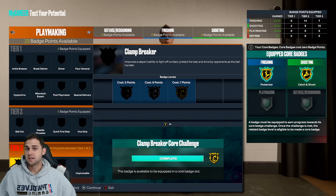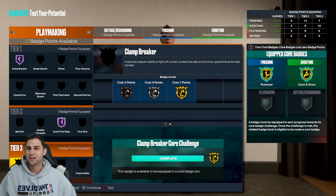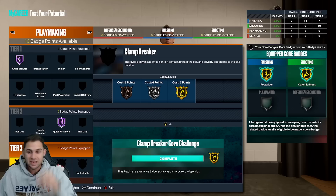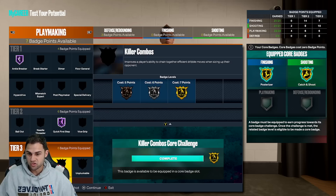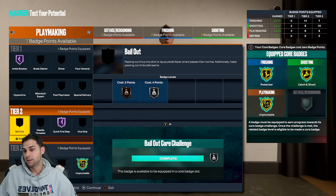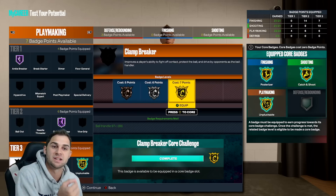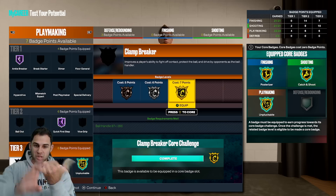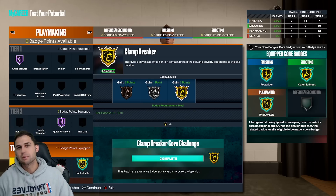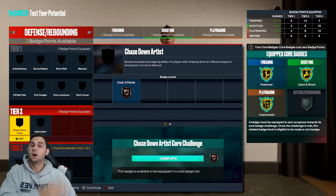For playmaking badges: ankle breaker on Hall of Fame, quick first step on Hall of Fame. We're already down into the tier three badges. Just like we did for finishing, we calculated it out perfectly for playmaking: we're going to buy handles for days, core badge unpluckable, and you still have seven left. My plan to start is to go clamp breaker - proves the ability to fight off contact, protect the ball, and drive by opponents as the ball handler. So we're going to have bully, masher, and clamp breaker all on gold. You're going to be LeBron James - you're going to drive to the paint and throw people out the way.